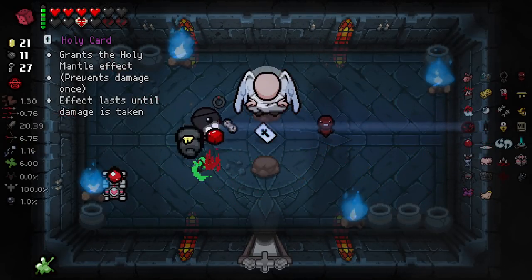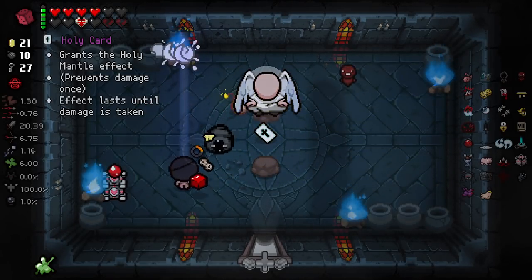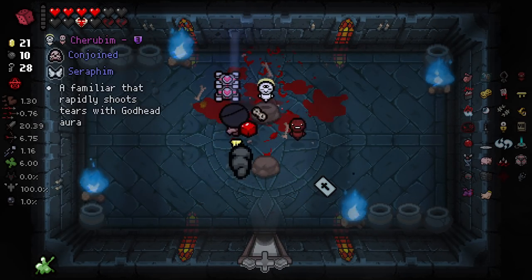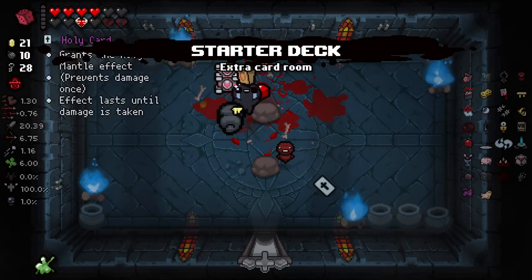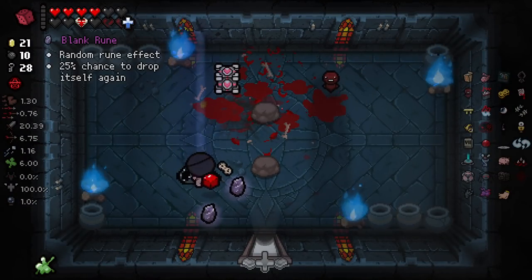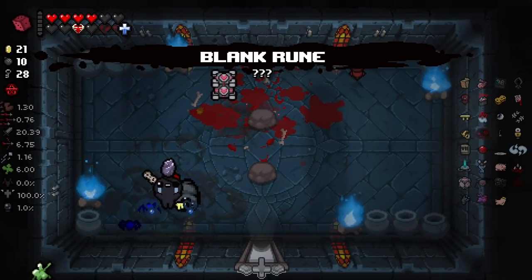It works really interestingly with Convergence as well — I kind of like this. I do need a bit more fire rate though — fire rate is not great right now. Look at that damage. We've got Star of Deck — I'm pretty happy with Star of Deck. And that was a Yera. I don't know what I wanted to get out of this but I'm using them all anyways.